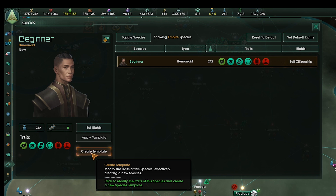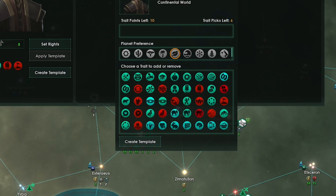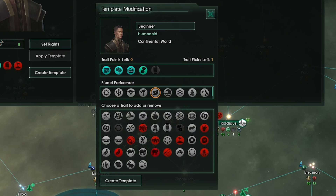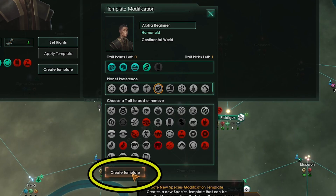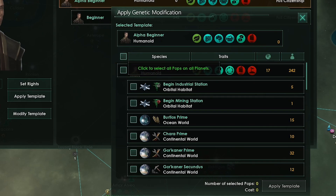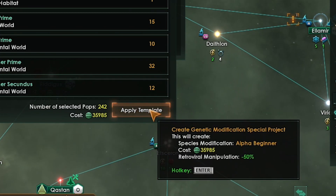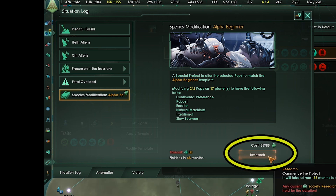Go to the species window, click create template. Remove all traits and wipe the slate clean. We'll pick slow learners, robust, erudite, natural machinist, and traditional. This template will give us huge bonuses. Name the new species and click create template. Now we need to apply it — click apply template, check the little box next to the species to select everyone available to be changed, click apply template at the bottom. Note how many months it will take to complete, and remember that while you're doing this you won't be researching society technologies for this duration, so be prepared for that.